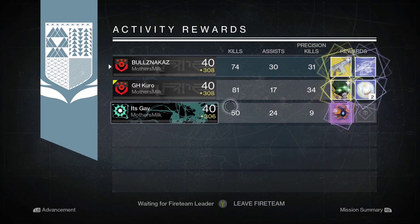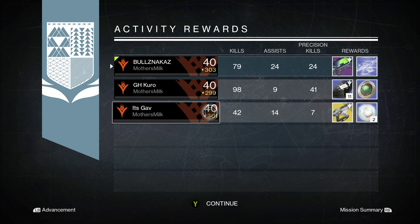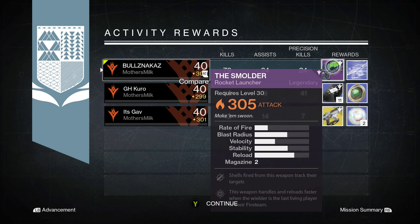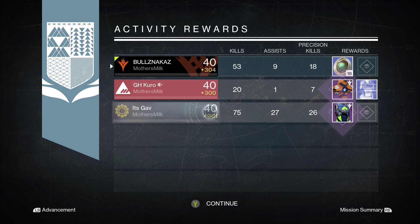Starting off with my Titan, I managed to pick up a 310 Monte Carlo. Moving on to my Hunter, I picked up the Dark Blade Helm from the drop and I got the Smolder with 305 Attack from the reward. And on my Warlock I managed to pick up 18 Strange Coins.